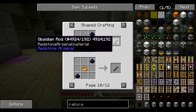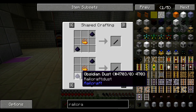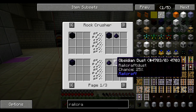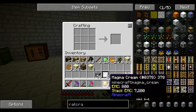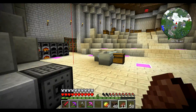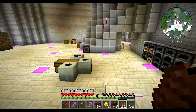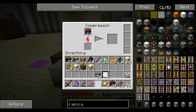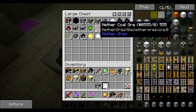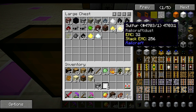Obsidian rods — I do remember making those. Crushed obsidian, good — obsidian dust. We need to compress another rack into another brick.